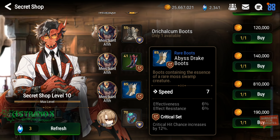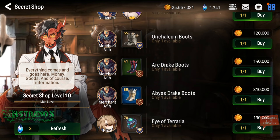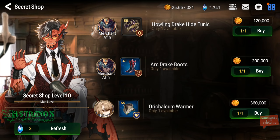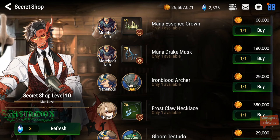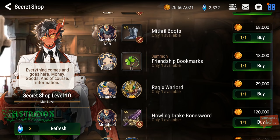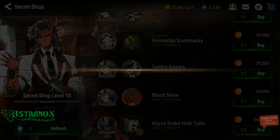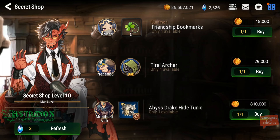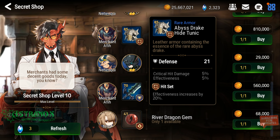Oh, speed 7 — I can farm those, I got a few pairs, but these are rare. Imagine getting an 8-speed pair of boots. I'm sure some players in this game have refreshed the secret shop so many times. People that spend money in this game could just go crazy and get some really strong items very early on.